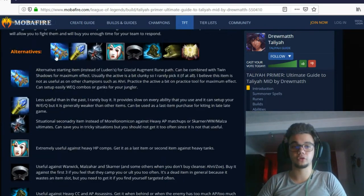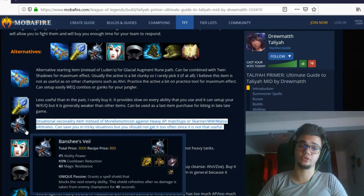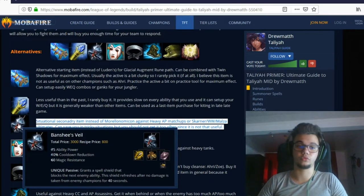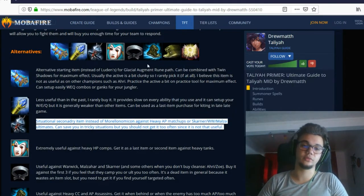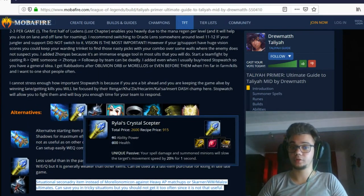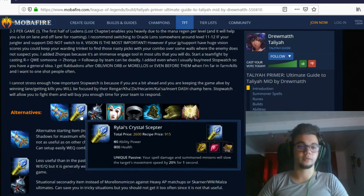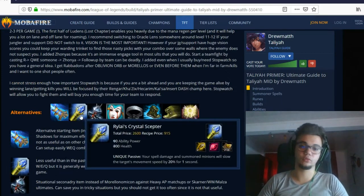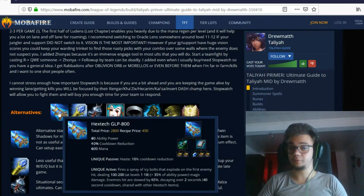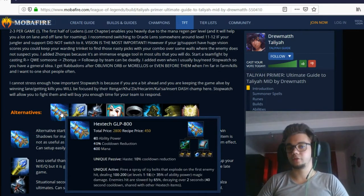I wrote about the difference between Rabadon's and Zhonya's and when to finish them. Alternatives include QSS if Skarner or Malzahar targets you, and Banshee's Veil to avoid long-distance ults like Katarina's. Tabis and Merc Treads are extremely useful too. As for Rylai's — I like the item but in the current meta it doesn't work as well. Taliyah is no longer the champion that could go straight into it. If you want to be a good Taliyah player, you should be able to hit your W's and combos without relying on the slow.